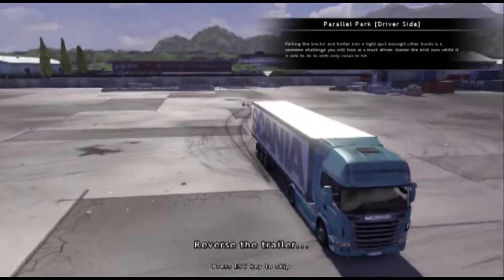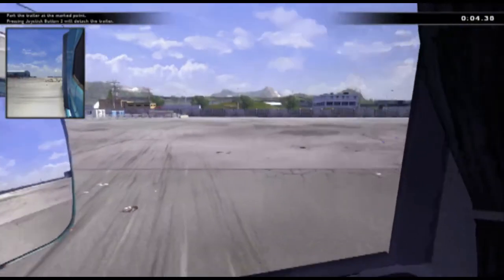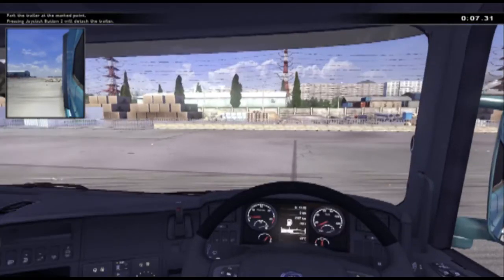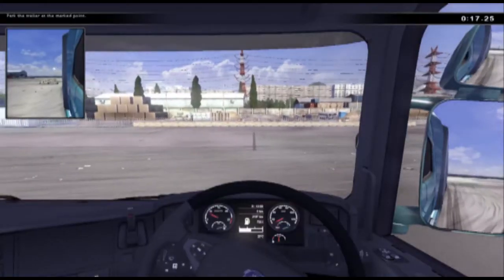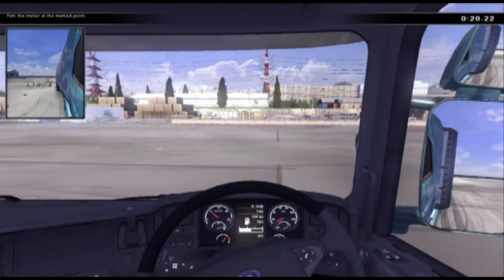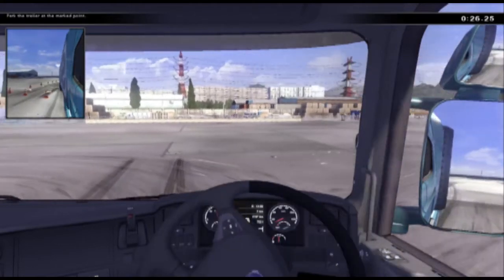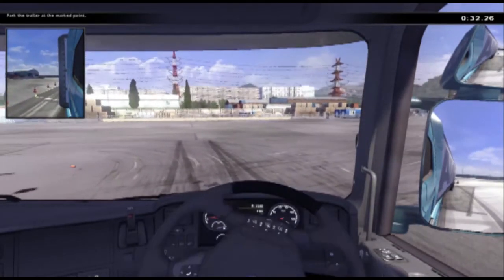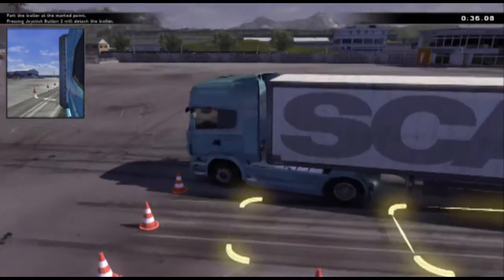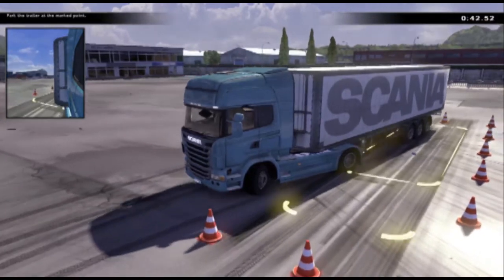It says parallel park — oh, this could take a bit of time. I don't particularly want to use external cameras like I did on my other account. I noticed I was using the overhead camera, but you do lose points if you use that. Because I'm new to all this parallel parking, I think I'm going to have to use the overhead camera anyway. I just don't want to hit that cone. You've got to watch the cones behind you, but I will lose a little bit of points for using this right camera angle.